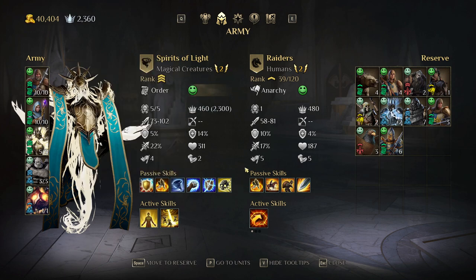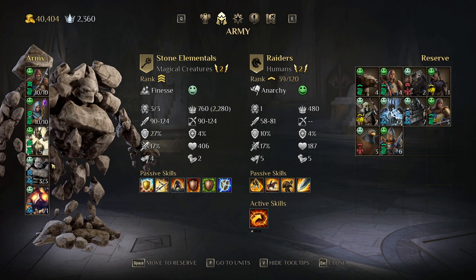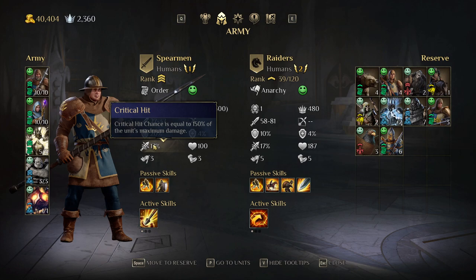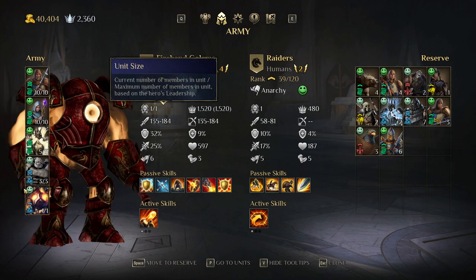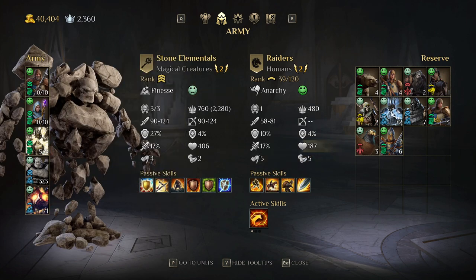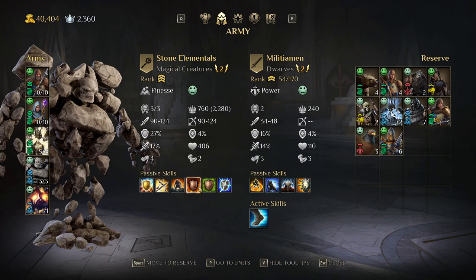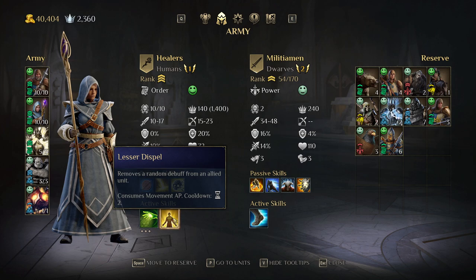Over here you can see the tier of the unit — tier one, tier two, tier four — and the leadership required differs per unit. Each unit has passive and active skills, their own damage, resistance, armor, magical resistance, elemental damage, critical hit chance, HP, initiative, and speed. Each unit starts at rank one and levels up to rank two and eventually rank three, the maximum. There are many passive skills like vulnerability to certain damage types, immunity to elemental effects, and active skills usable a limited number of times per battle or on a cooldown.